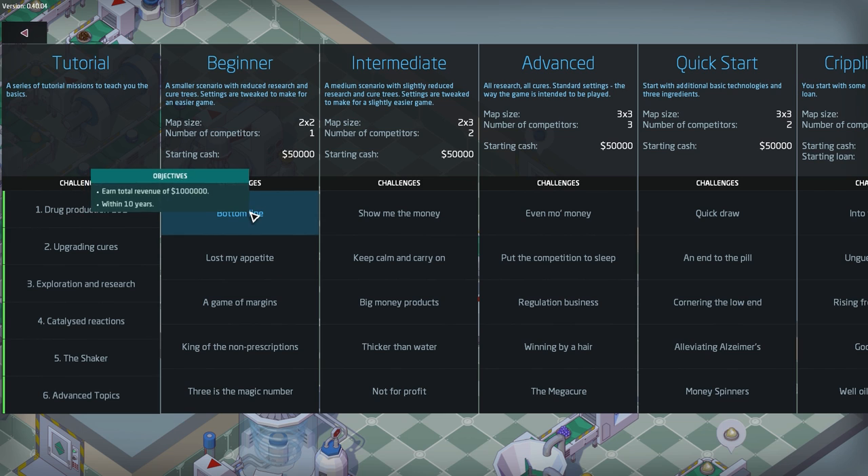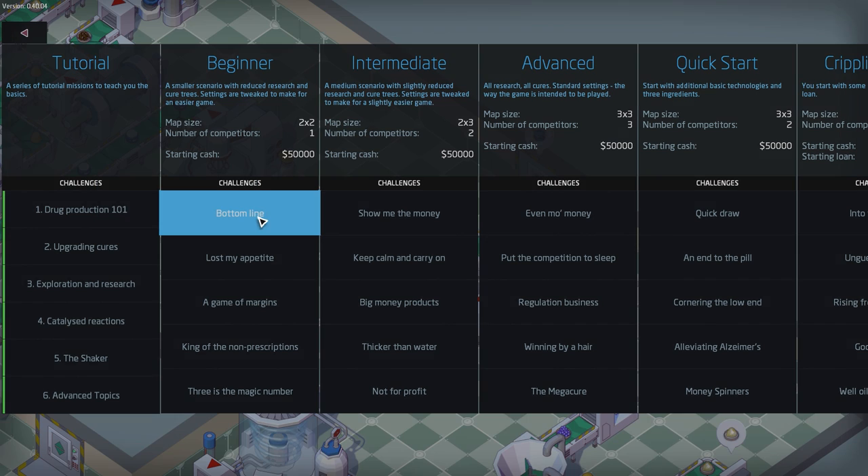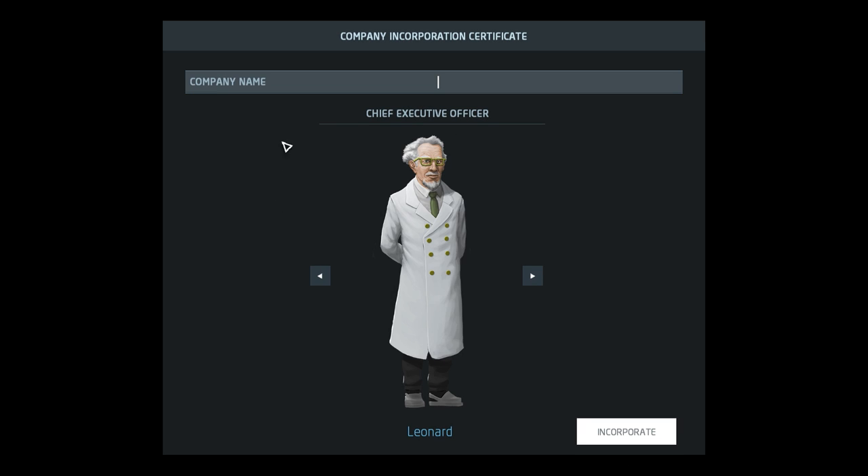The very first beginner objective is to earn a total revenue of one million dollars — within 10 years is the deadline for that. I have trouble with zeros when they're in a little row like that; I need commas. I don't think that's too impossible. Basically we'll just click this and it'll start us on a random layout.